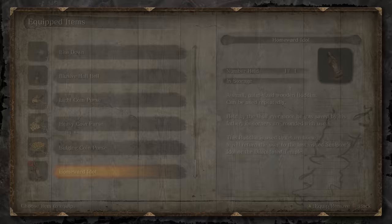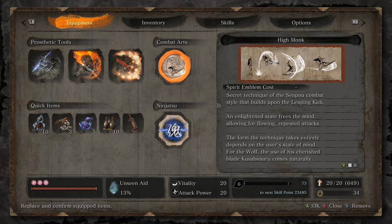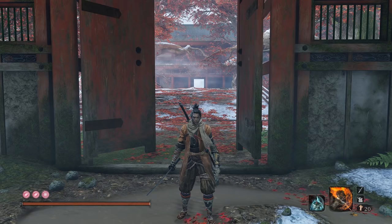Lastly, if you're going to go for the Cheese Strat, you're going to want Long Spark, and then either a Gotshin Sugar or a Gotshin Spirit Fall to get the Death Blow in phase 1. As for our combat art, we're going to be using High Monk, although this will only be used for the phase 3 sweep for posture buildup.